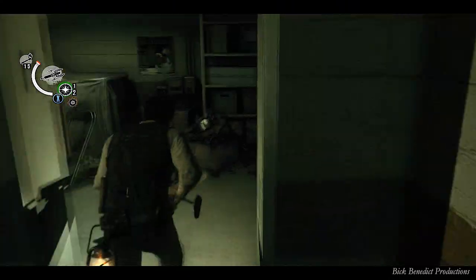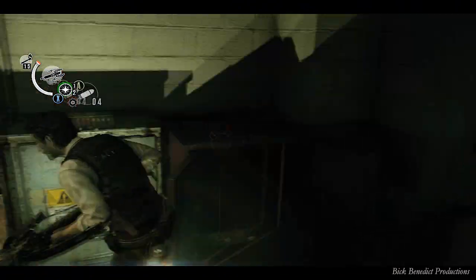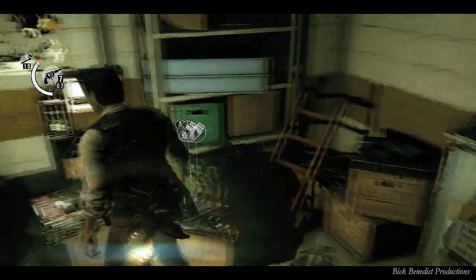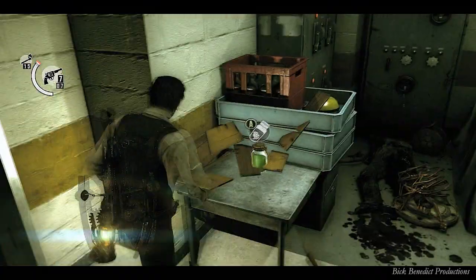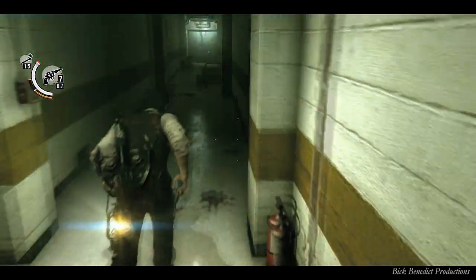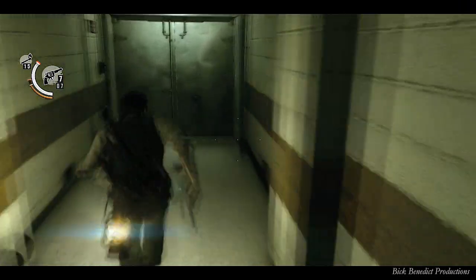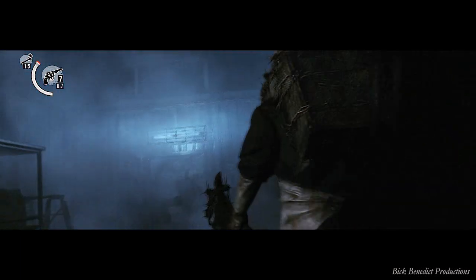This room here contains some items we're going to need. Some people were asking me why I upgraded my HP — I didn't. There would be no point on Akumu difficulty. You're probably confused because I used a syringe and filled my health up all the way — that's just the base level of life. One hit and you're dead on this difficulty — that's why it's so difficult. Even with upgrades, you take one hit of damage and you're dead. They don't give you any mercy.